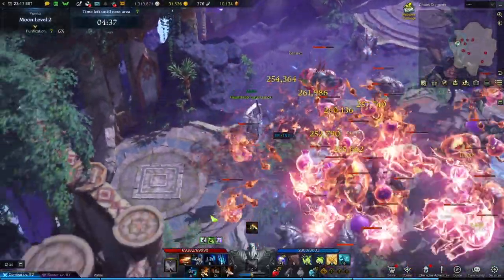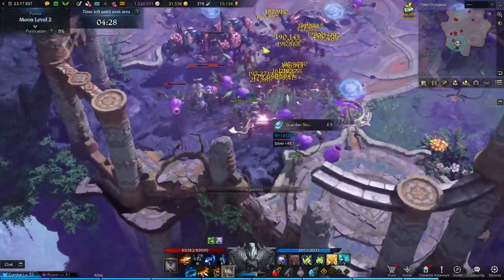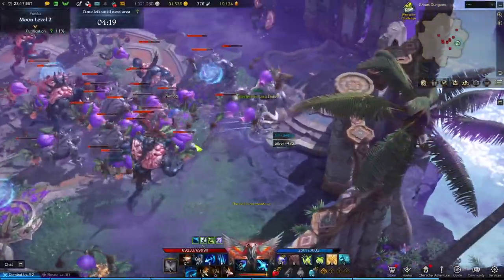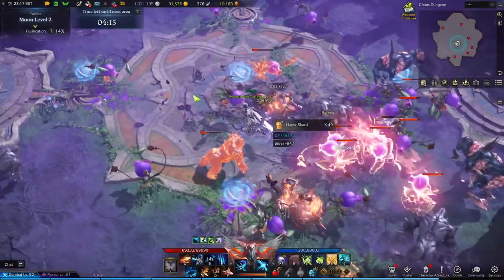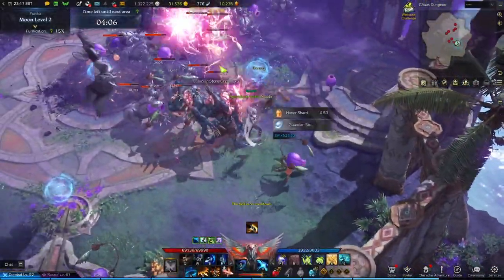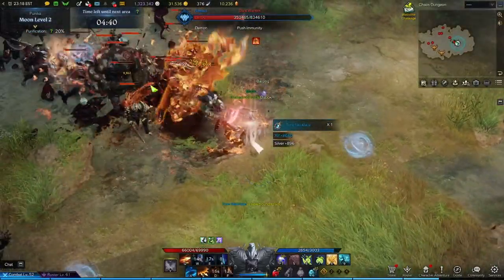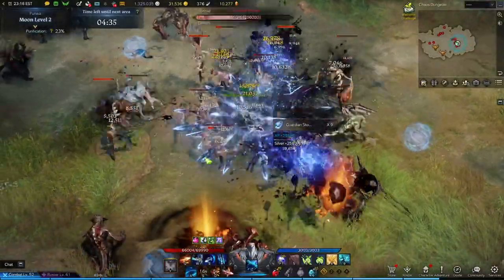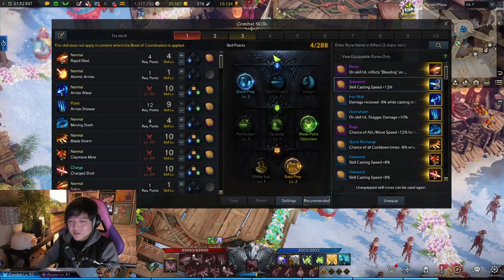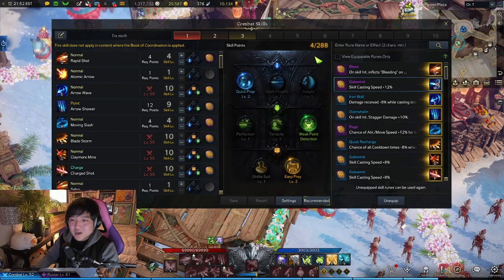Arrow Shower does a lot of constant damage — you can increase its duration and hit count — and I might incorporate it into bossing later if I get the Wealth rune. People ask how Sharpshooter is at mobbing — I think they're really good. Compared to a Sorceress alt, Sharpshooter is not quite as fluid, but they can hold their own in chaos dungeons. I like using Arrow Shower first because it locks enemies in place and stuns them, letting you set up Snipe or other skills while not getting overrun.